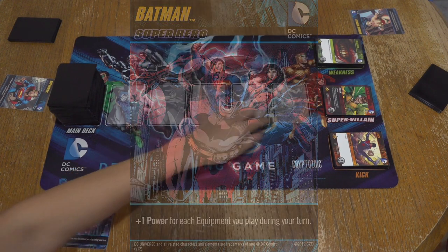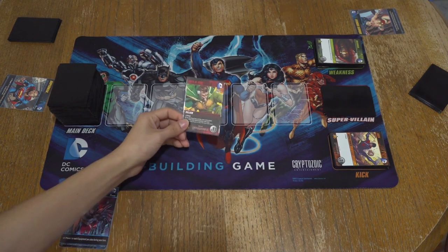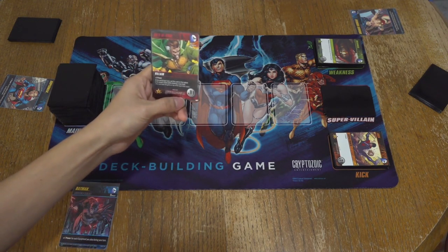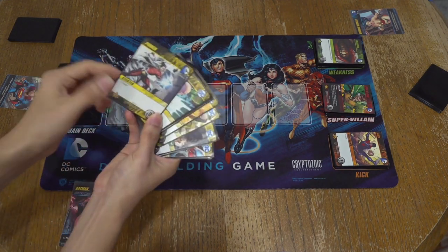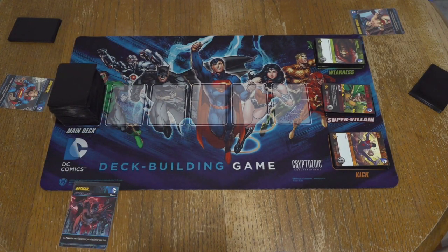Our first villain is Ra's al Ghul. Every time you defeat a villain, he goes into your deck. They have the cost on the bottom right. To win this game, you need to have the most star points or VP. With your starting cards you have punches and vulnerabilities. Vulnerabilities do nothing. Punches are your only source of money, you could say.